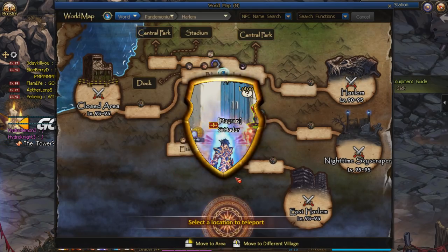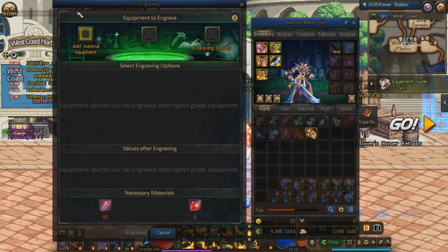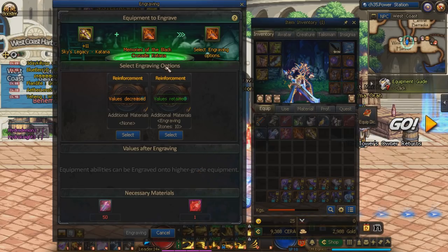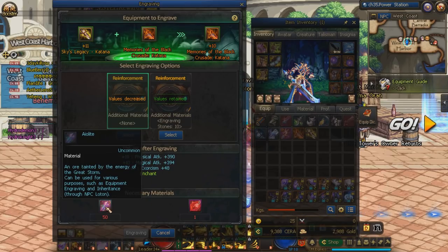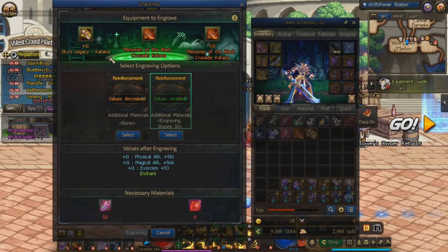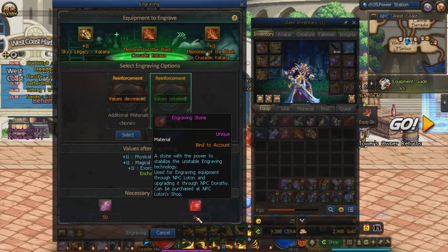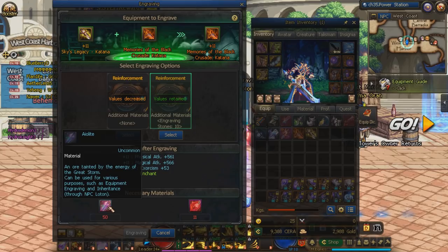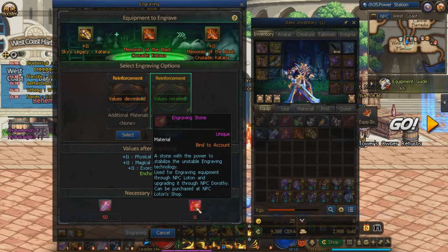Now let me introduce the engraving system. Going back to Loton — engraving is essentially the same as the inheritance system from the last video, except instead of transferring stats from level 100 to 100, we're transferring from level 95 epics to level 100 gear. If you have a plus 11 or higher weapon, you have the option to either reduce it to plus 10 effects and use fewer materials, or retain the full plus 11 value. You always want to keep the plus 11 — it costs more engraving stones, but it's worth it.